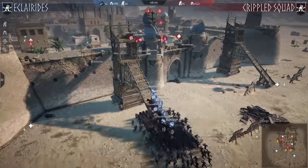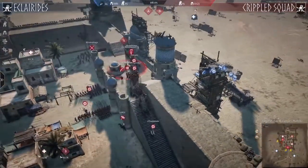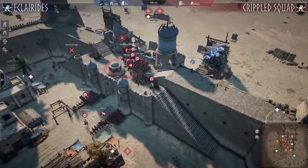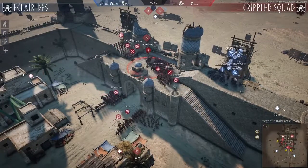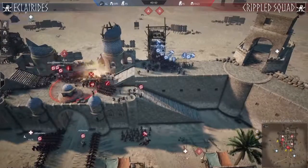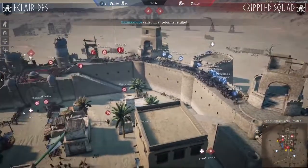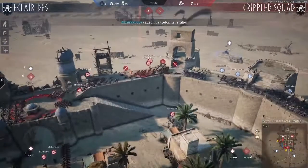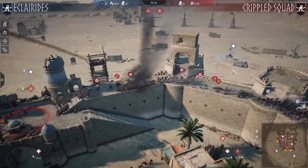It seems like the final push will be here at the tower. Will Crippled Squad rotate in time? They are doing it but not that fast — many units are still left on the gate and haven't moved. We will see where Eclarides will go. This is quite often played as a rotation on this map.